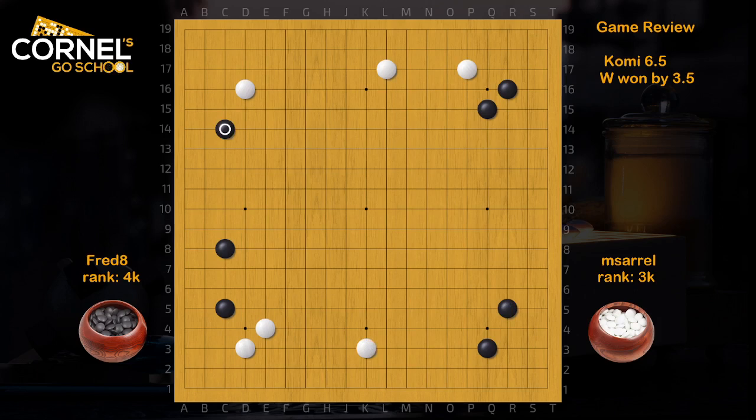Nice to attack the top left corner. So the Fuseki is extremely balanced. And now, this is a fine move, very modern, and locally is the first choice for Black.